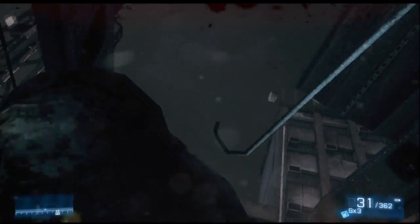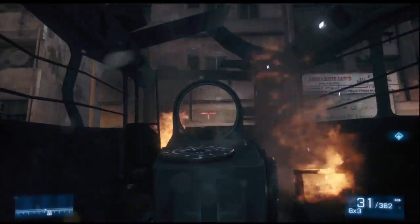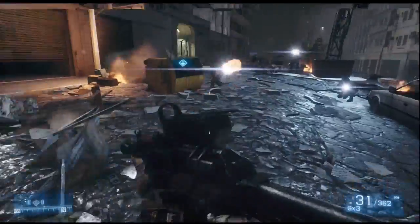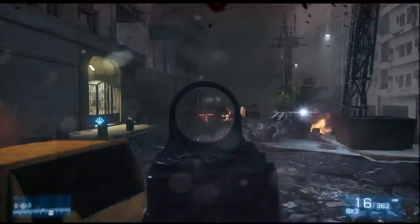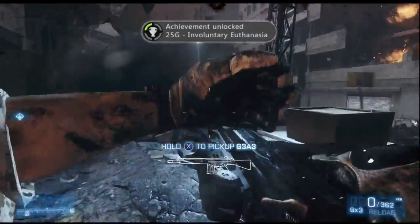What's up guys, Giant Man here, and this is my achievement guide on how to get the Involuntary Euthanasia achievement in Battlefield 3. This is the level Uprising, which is the fourth level. For this achievement, you have to kill the two people back there before the building falls on them.